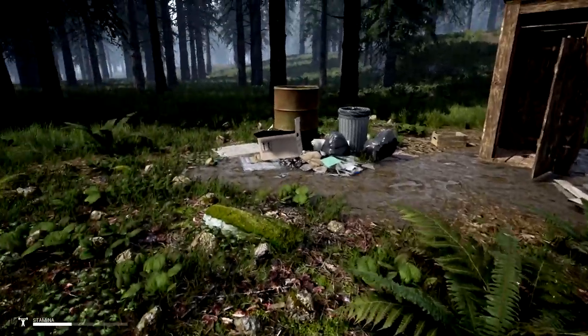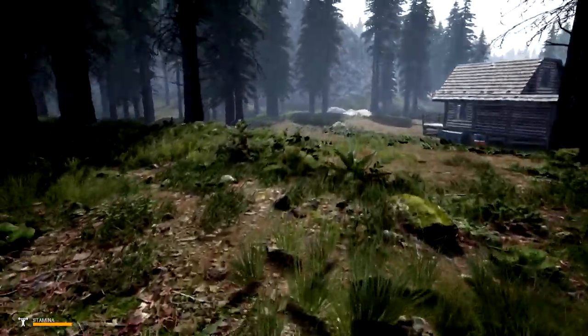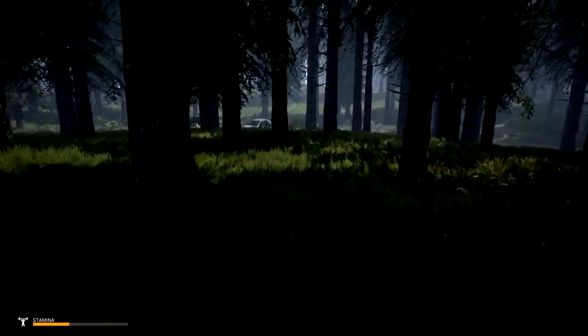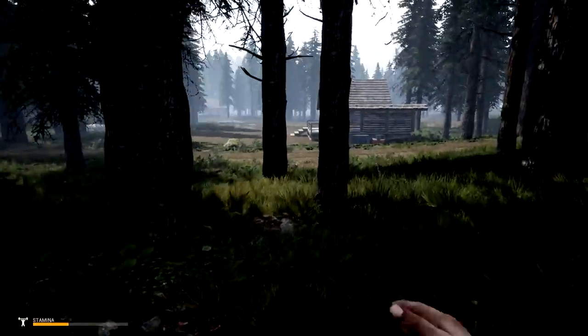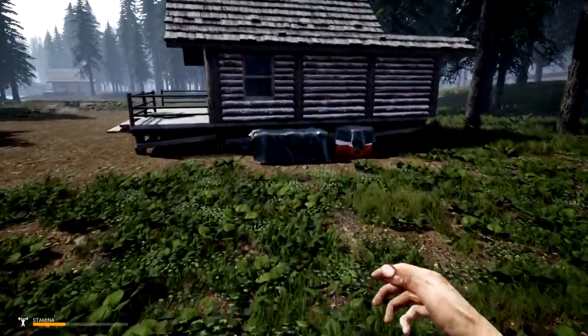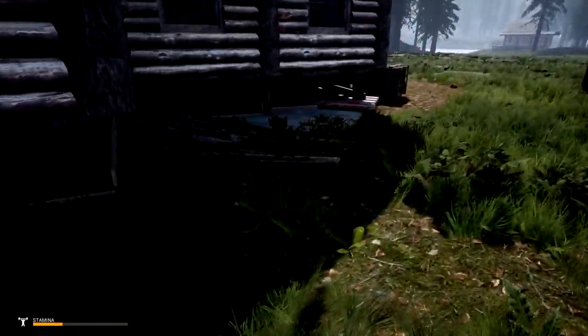I really don't need rocks, but leaves and stuff I don't really need either. I did leave that board there and I'm going to use that for sure. There's another vehicle right here — that's where we started off. We'll check out the side and the back of this building to make sure we didn't miss anything.